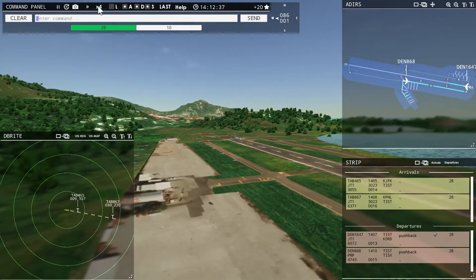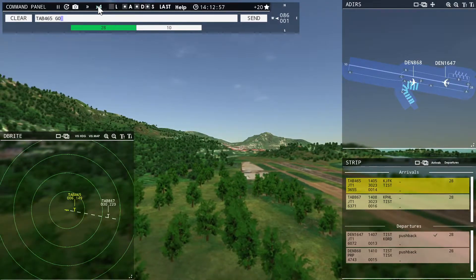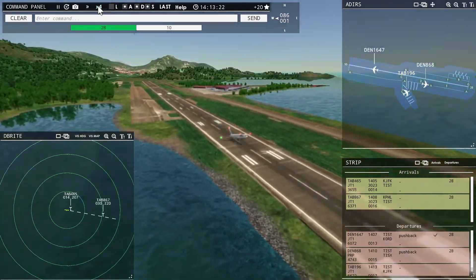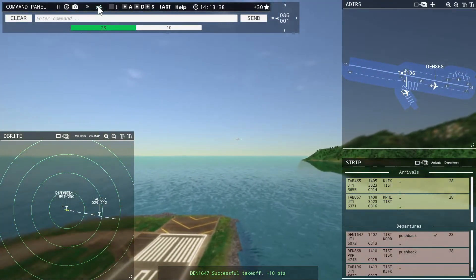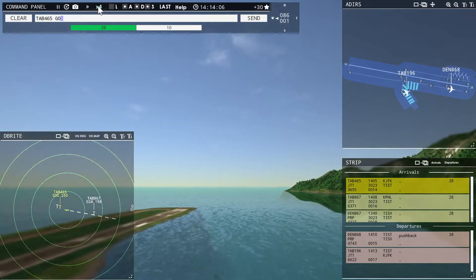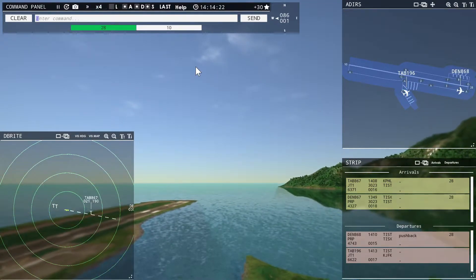Leslie 465, go around. Go around, Leslie 465. St. Thomas Tower, Leslie 1906 requesting push and start. Denali 1647, contact departure. Roger, good day. Leslie 465, contact departure. Roger, good day. Denali 867 with you, runway 28. Leslie 867, runway 28, cleared to land.